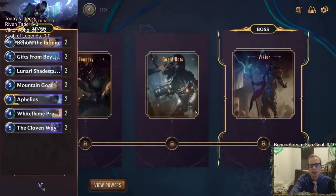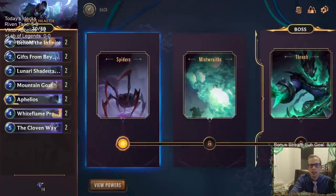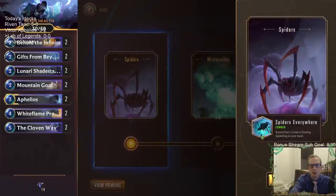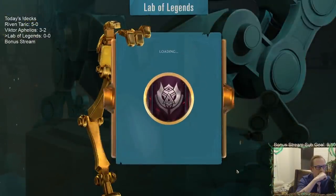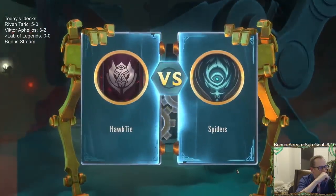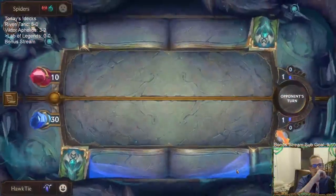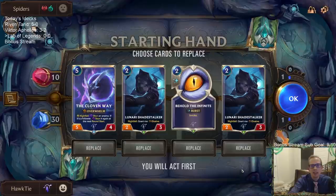This looks kind of cool - we've got a couple of boss battles. We're going to play against some spiders first. Their power is: round start, create a fleeting Spiderling in your hand. This is cool - Yon compared this to kind of like Slay the Spire, which is an awesome game. You have passives and buffs and boss battles.